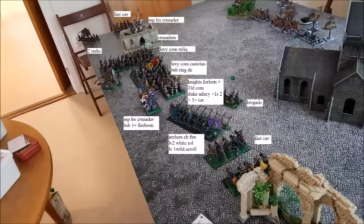So I decided to go with — from furthest away in this picture — a Treb in the corner, another Treb in my back line, then a unit of Fast Cav, a unit of Aspiring Knights with a Crusade upgrade, a unit of Peasant Crusaders, and a big block of Peasant Levy — 60 of them — with my Great Reliquary. They got Spear and Command. Then another 60-man unit of Levy, this one with a Castellan to give the unit a Devastating Charge. I also gave the Castellan the Rue Ring to have Fireball.